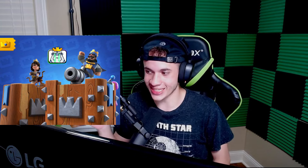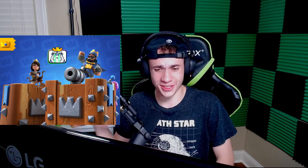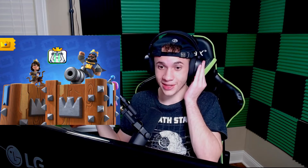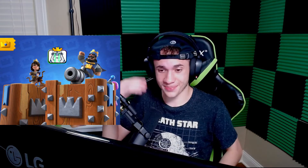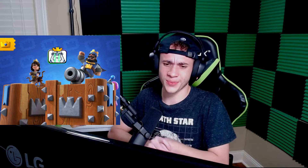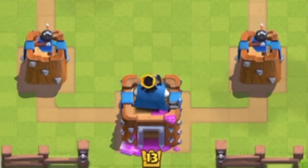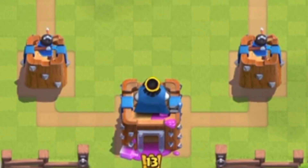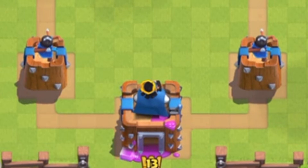Coming in at very last place at number 19 we have the Legendary tower skin from season 8. Season 8 was kind of a sham — it was the first time they did Back to Legendary and the whole season was kind of a waste. The tower skin just doesn't look good at all. Sure, it's based off of the Log and there's a little bit of elixir dripping off it, but it just looks plain awful.